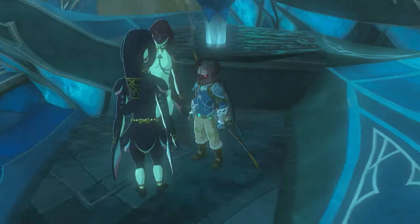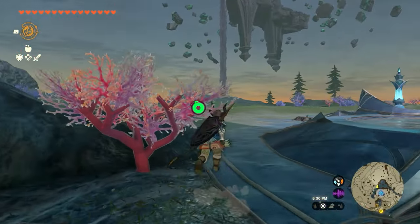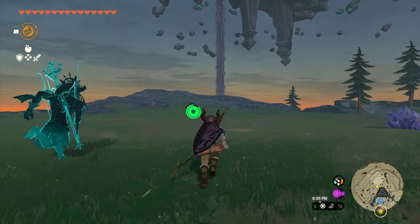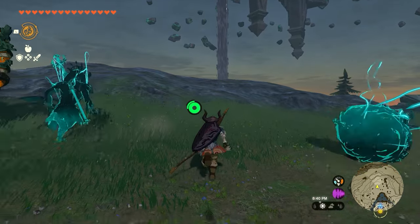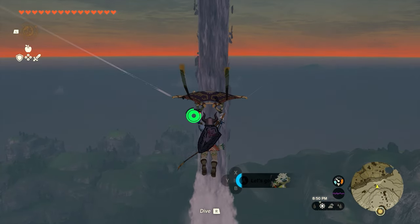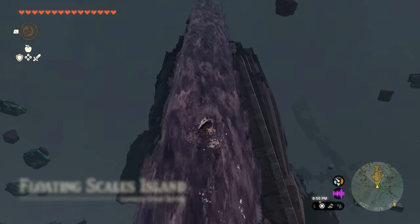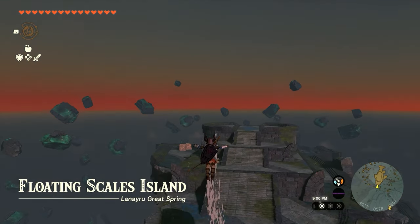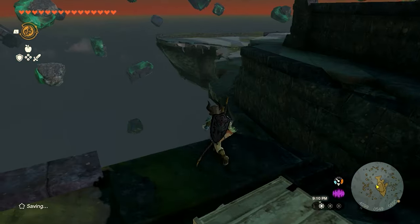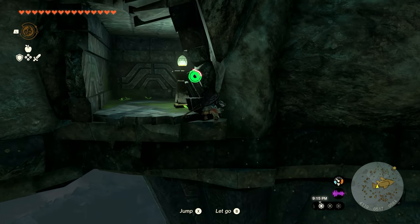Fast travel to the Ahena Shrine east of Zora's Domain, right next to the My Fault Core. When you teleport here you'll see the giant waterfall falling out of the sky — we want to work our way up that. You'll need the Zora armor to get up there; I don't believe recall goes high enough. Once you get up top, climb the waterfall and fly to the left side where you'll see two boxes in the back — fly to those boxes.